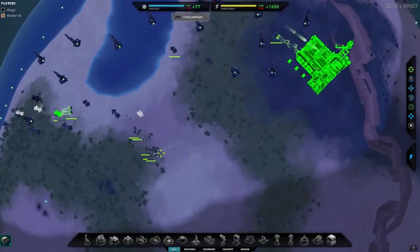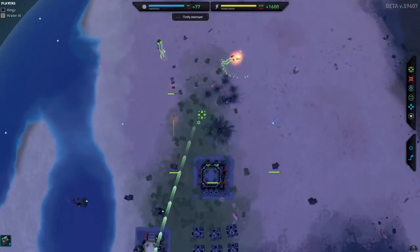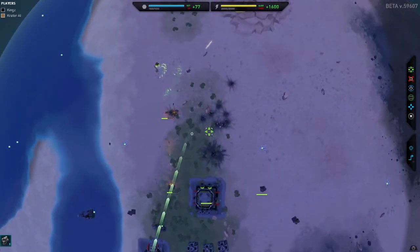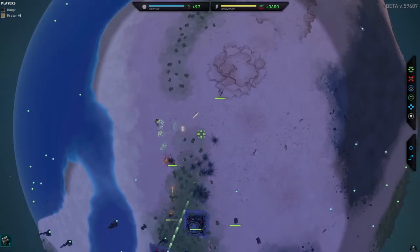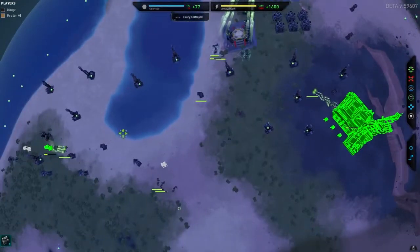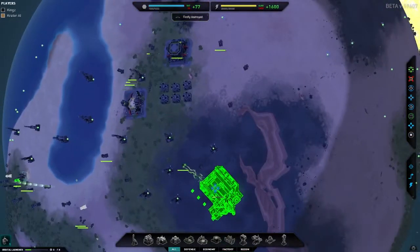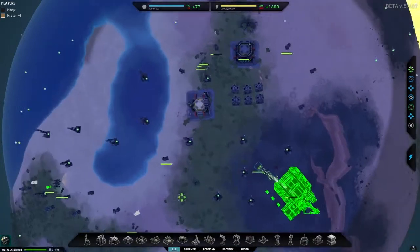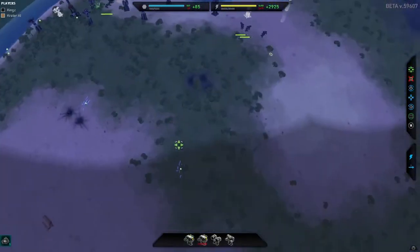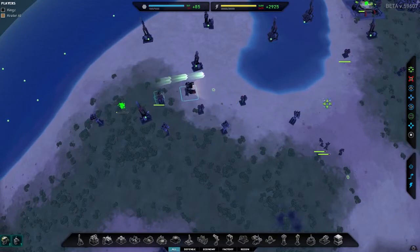They're now attacking from the top, so we're going to have to split our forces in half. Let's get some of these bots up the top. It's not a problem as these anti-land turrets seem to be holding them off, but just to be sure we'll get some of these guys over to defend. Our commander is there not doing anything, so he's going to get over there and help. I'm going to get another builder because we do really need to start thinking about defenses - though I think that's probably enough on that side.